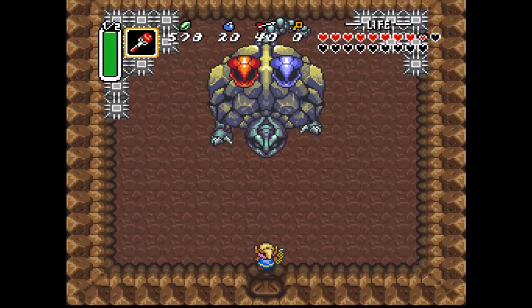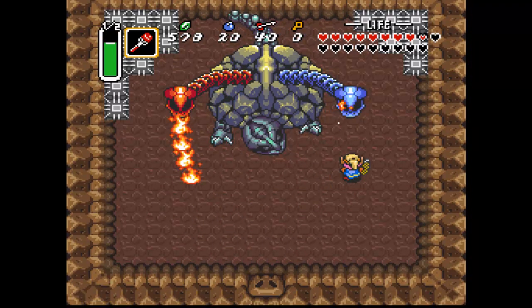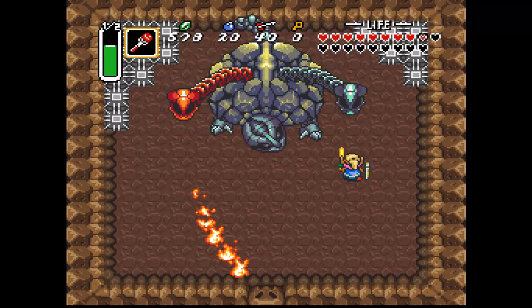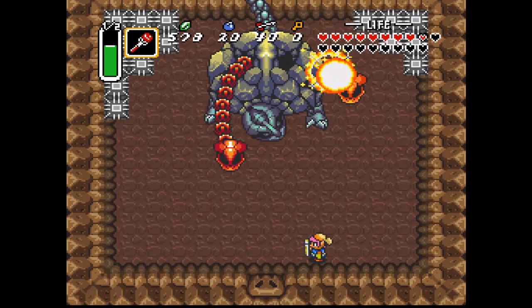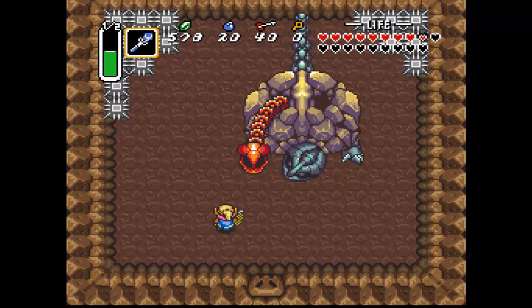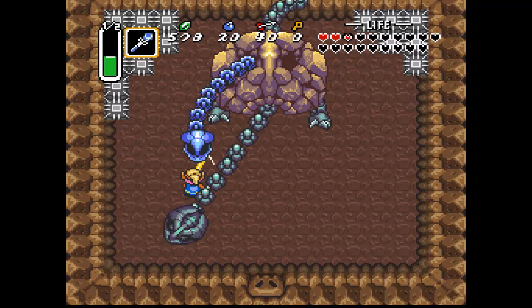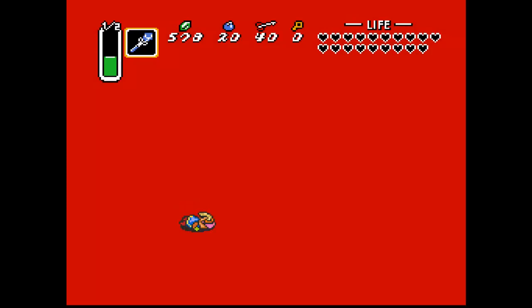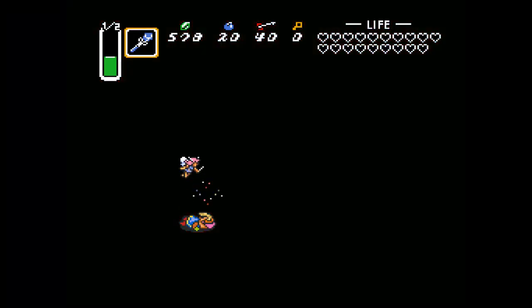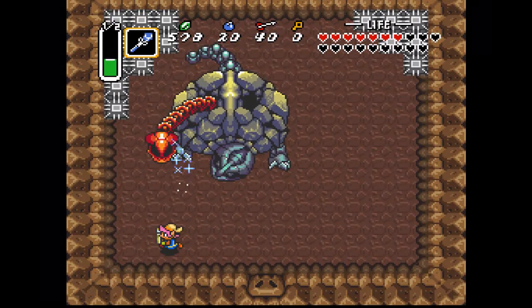My suggestion is to take out the ice side first because ice is just so much faster. Look at how ridiculously easy it was to take out that side. Basically what you want to do is hit him with an ice rod and then it paralyzes the body. Good thing I have a fairy in reserve — I think I got two fairies. I have two fairies; I didn't even notice my health was down. Now I gotta be cautious — I have no fairies left.